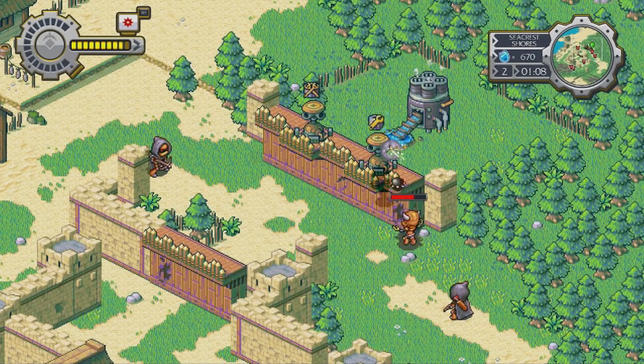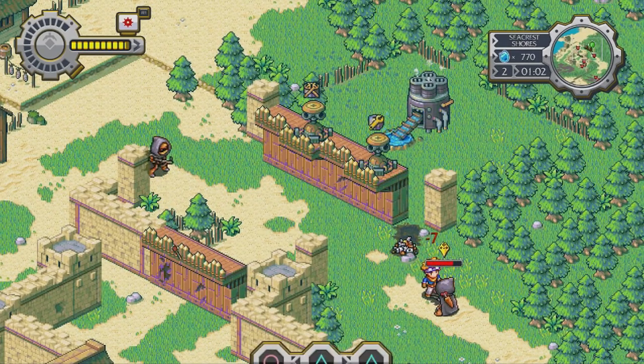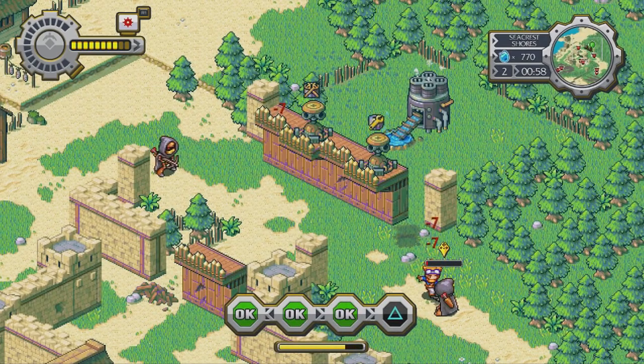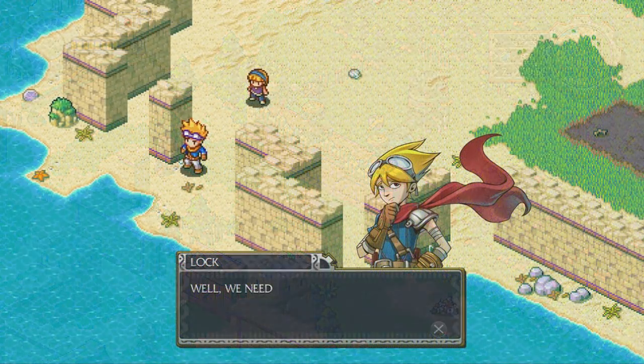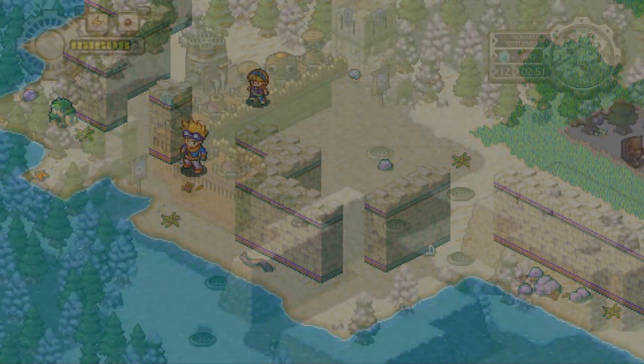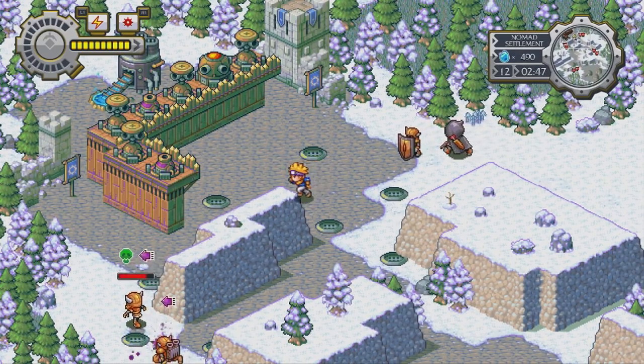Locke's Quest is a nice mix of real-time strategy, tower defense, and action. In the game you play as Locke, who grows up in a small village along with his sister. There had been a great war in the past, but there had been peace for a while, until the evil Lord Agony has risen a clockwork army and started attacking villages and the kingdom itself, putting the safety of the people at risk. Locke sets off on an adventure soon after his small village is attacked, his sister goes missing, and he ends up joining the resistance to stop the clockwork army.